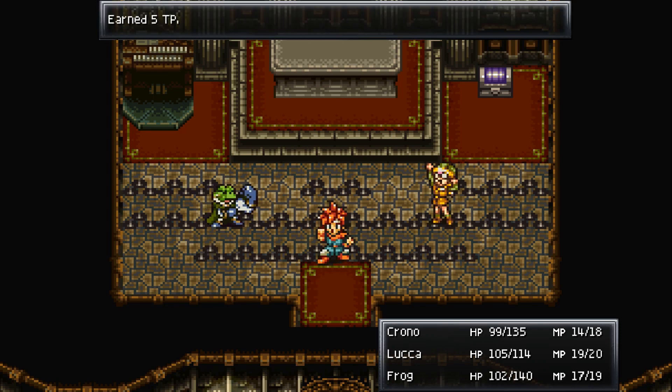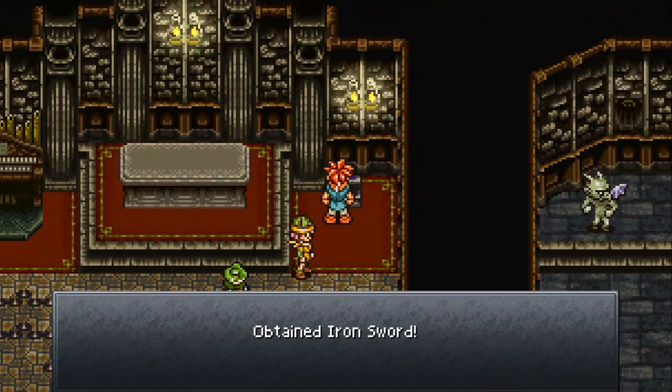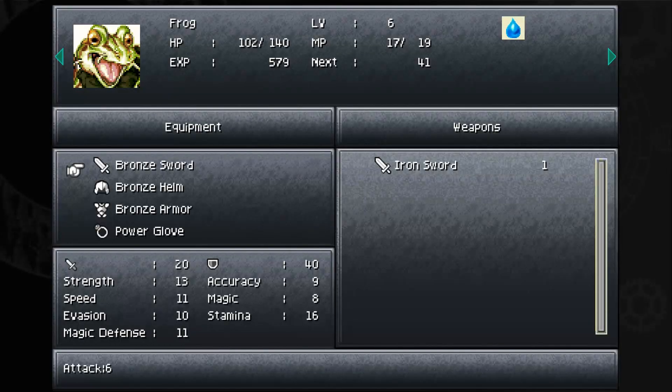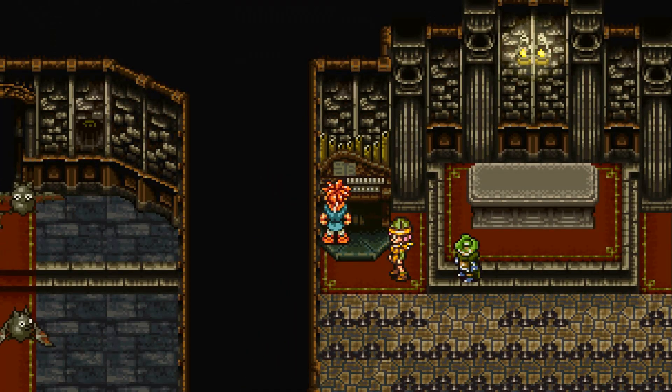Got experience — Luca's level increased. We got an iron sword for Frog, replacing the bronze sword. Now remember that organ in the first room — you have to play it, and that's what makes the door we actually need appear.